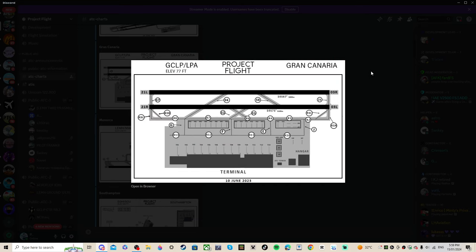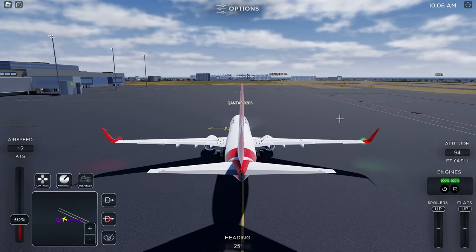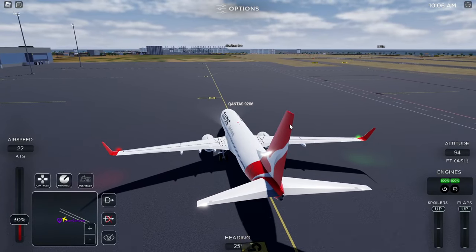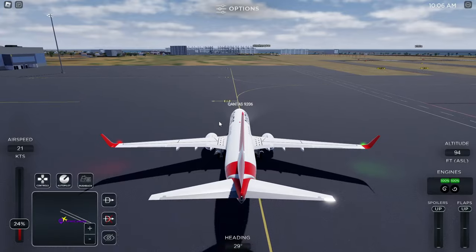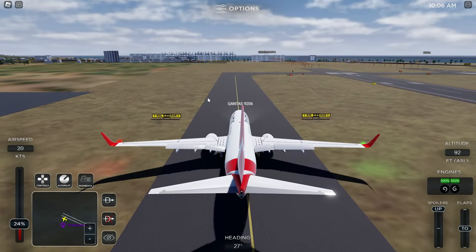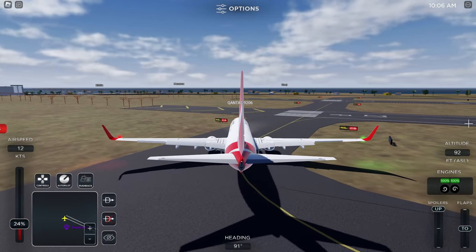Put your lights on whenever you prefer, and your taxi lights on when you push back. You can set flaps and autopilot whenever you like. Once you've been holding at the runway and want to take off, say your callsign, that you're holding short of — for example — Romeo 9 Left, and that you're requesting takeoff. Once they give you clearance, you take off.